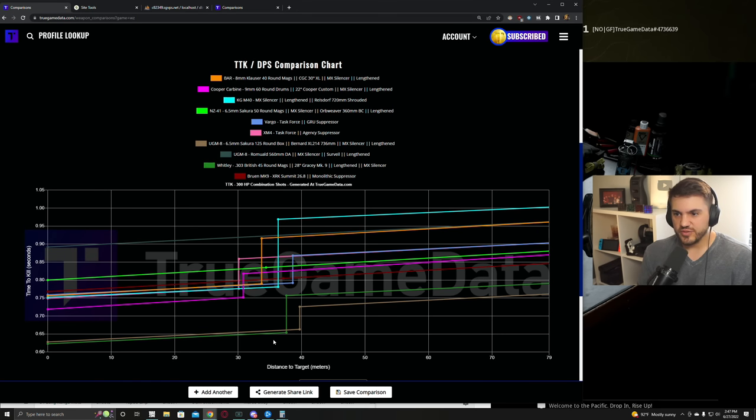Hello everyone, welcome to the video. Today we're going to be talking about the long range meta and what I think is the absolute best. I put a ton of time into this video and actually went in and tested all these, found the best attachments for every single weapon that's going to be mentioned. If you like the content, be sure to drop a like and comment. Subscribe and hit the notification icon. Let's jump into the absolute top long range weapons for season four.